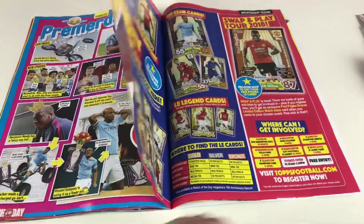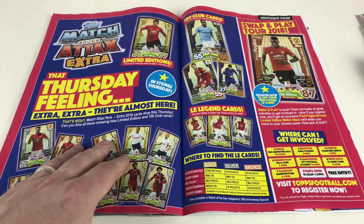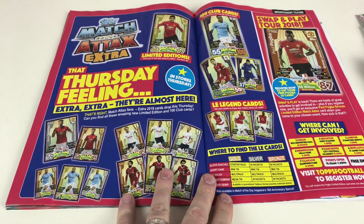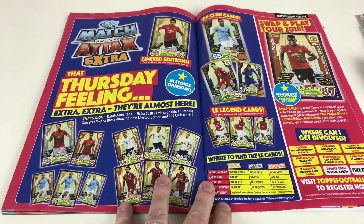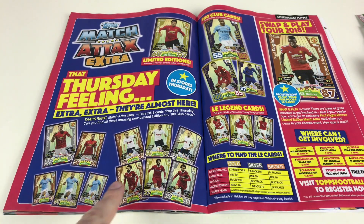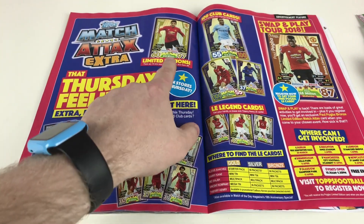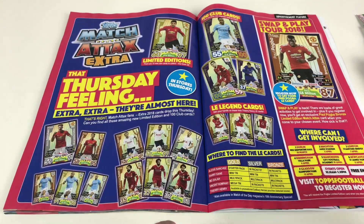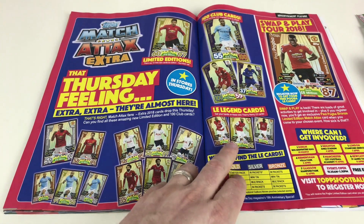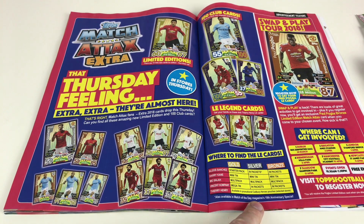Extra, extra, almost here — the Match Attacks Extra 2018 cards dropped this Thursday. Can you find all these amazing limited edition and 100 Club cards? In this collection there are 15 limited edition cards to collect: Alexis Sanchez, Vincent Kompany, Harry Kane, Mohamed Salah, Thierry Henry — that's the Alexis Sanchez gold — and a Pogba from the Swap and Play. Unlimited edition legend cards as well. And the magazine tells you where to find them, so get this magazine if you want to know where they are.